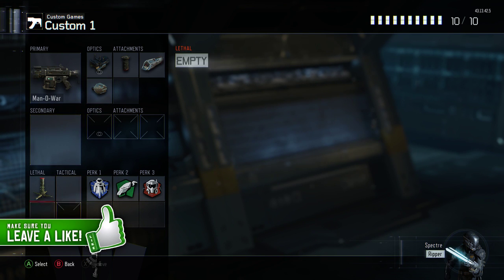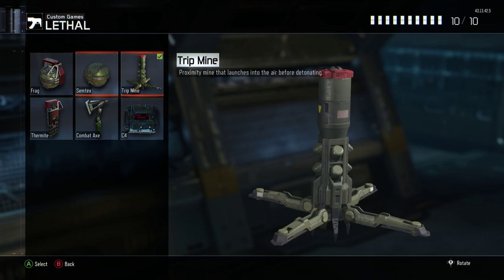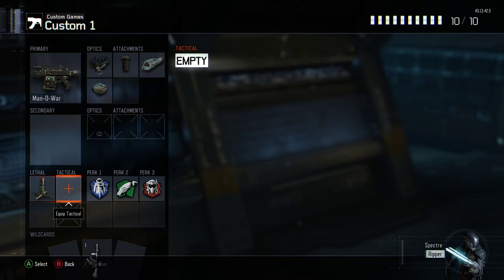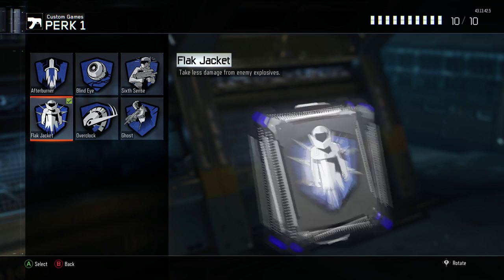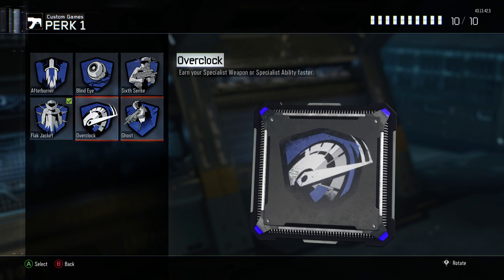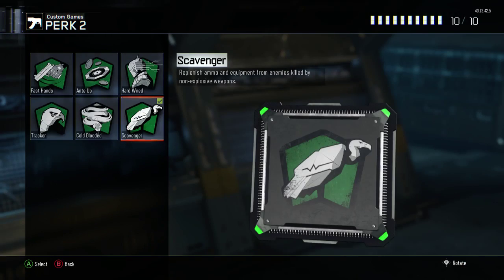Next, no secondary — you're gonna have trip mines so you can basically put them down and make sure no one can get you from behind, or place them anywhere so you can get easy kills.